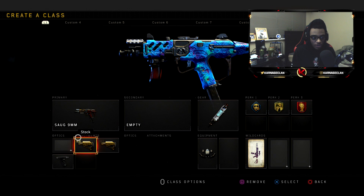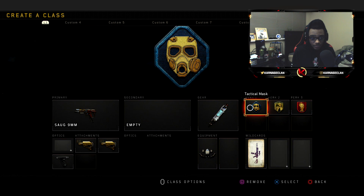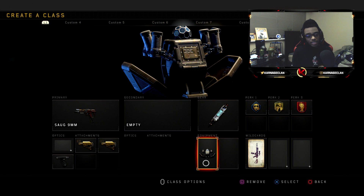Class setup number nine is the SOG with Stock 1, Stock 2, and Grip. I have the Stim Shot with the Trophy System — same exact perk setup: Tactical Mask, Dexterity, Dead Silence. Obviously, if your teammates are getting destroyed, they're not getting in the hills and they're not running Tactical Mask, I highly recommend running the Trophy System. It's a pretty solid class setup and I think you guys will absolutely be able to dominate lobbies with this setup within Black Ops 4.